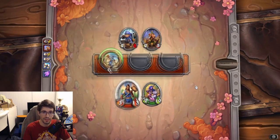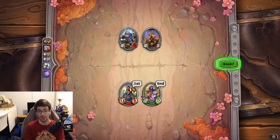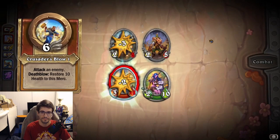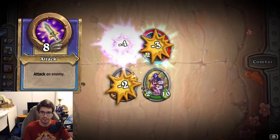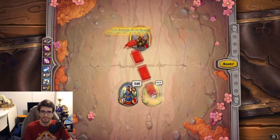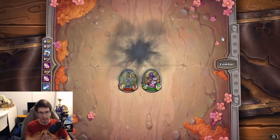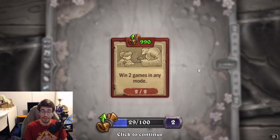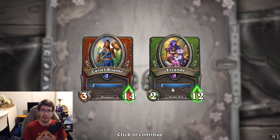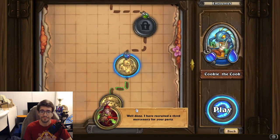Some opponents can summon new minions, which makes them priority targets to kill. After selecting abilities, a text box pops up showing the order abilities will resolve — so right now Cariel attacks first, Tyrande second. We manage to clean up the encounter over a couple of turns, Death Blow triggers, and we're rewarded with a new mercenary, Illidan, joining our party.